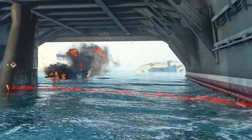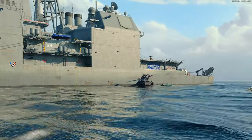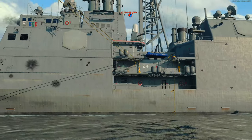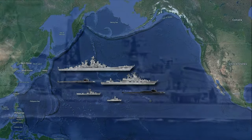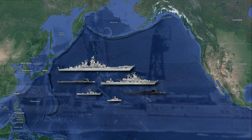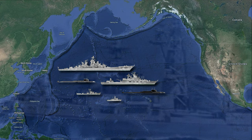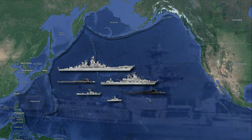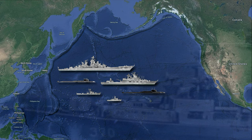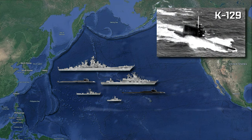The event still remains highly classified to this day and is therefore still shrouded in much mystery, conjecture and conspiracy theories. But here's what we know. In April 1968, a Soviet fleet of ships, submarines and planes were spotted acting out of character and behaving strangely in the North Pacific. Their movements were at odds with their normal routes — it was as if they were looking for something. The US determined they were looking for one of their Golf Class II nuclear submarines, the K-129.